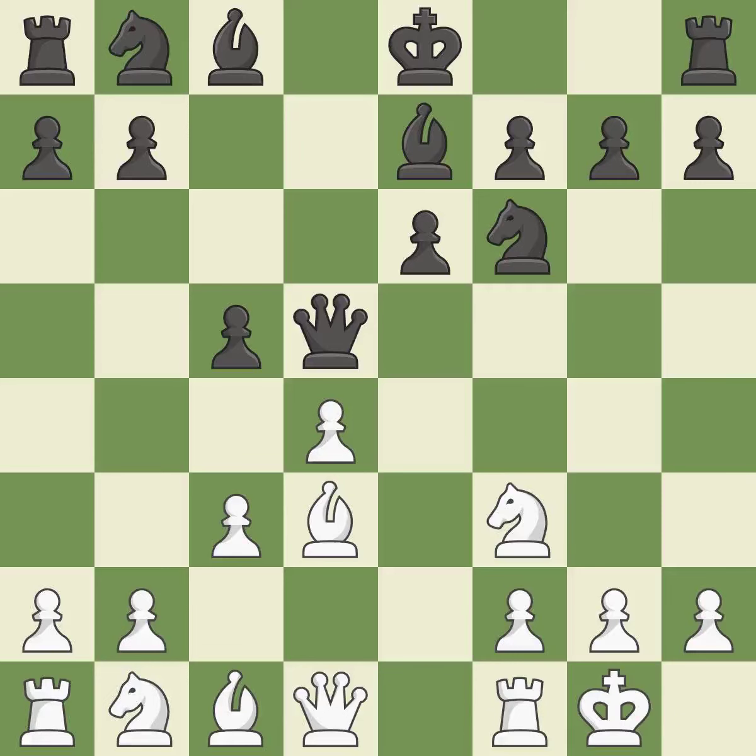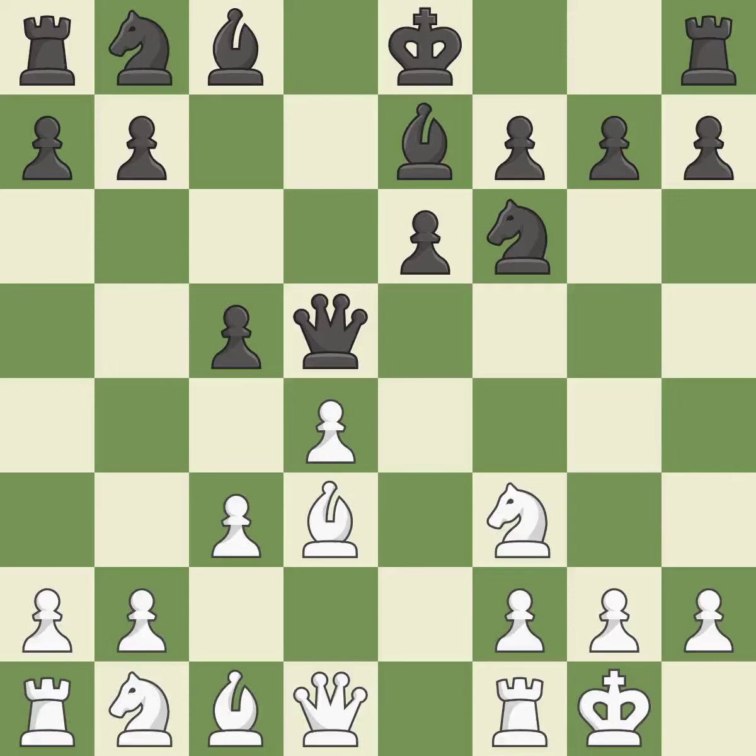Castling gets the king to a safer square out of the center of the board, while also developing a rook. Castling kingside tends to be safer because the king is further from the center. Castling to the same side of the board as the opponent tends to lead to less sharp positions compared with opposite-side castling. This develops a bishop off its starting square, getting it into the action.